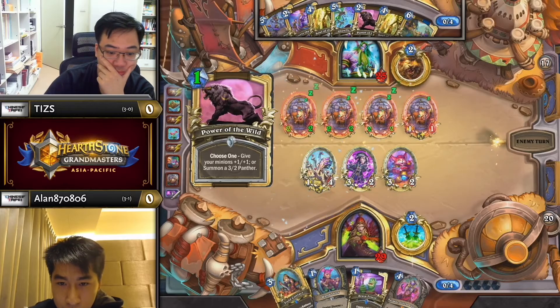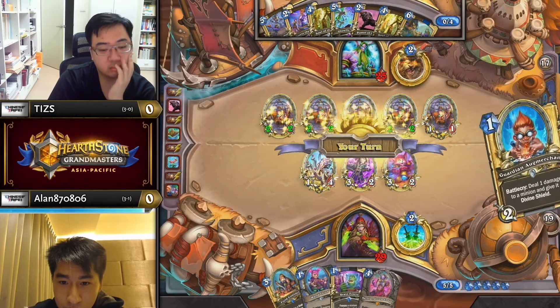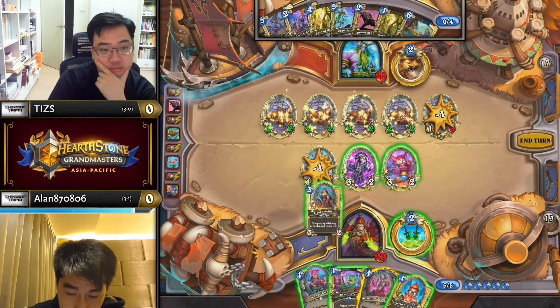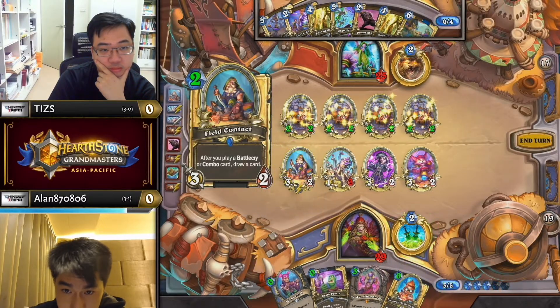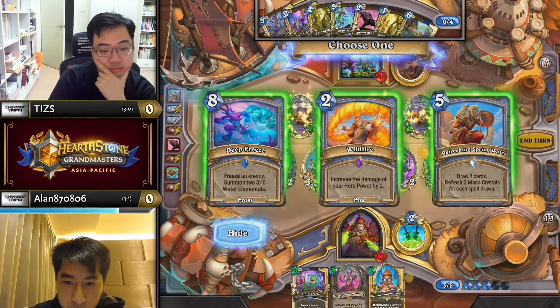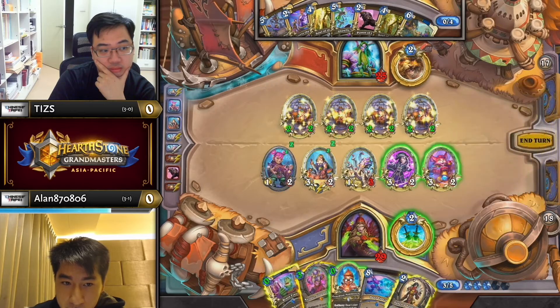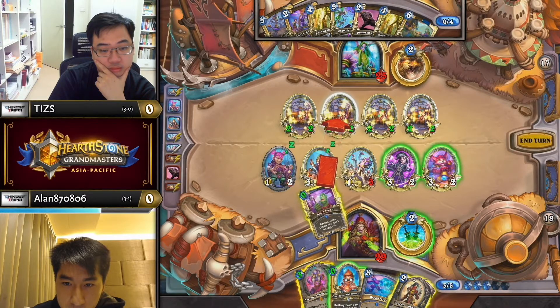I don't know if this is smart, because he does assume this board gets cleared up since the Octobot is sticking, so he wants a way to generate another board. Either way, it is absolutely go time for Alan here. Whatever Tiz is faffing about with, you do not care, because you are going turbo right now. Springwater, Deep Freeze, sure. He picks himself up a Nature Studies off Vanessa, but he'll probably just Kazakus if he doesn't get much better off the Brain Freeze.